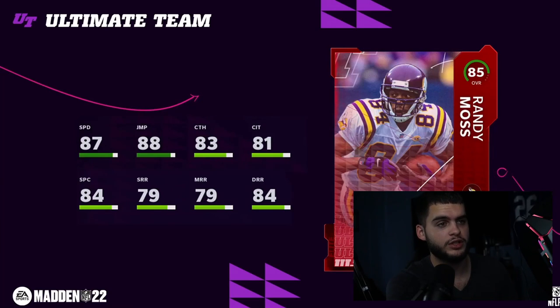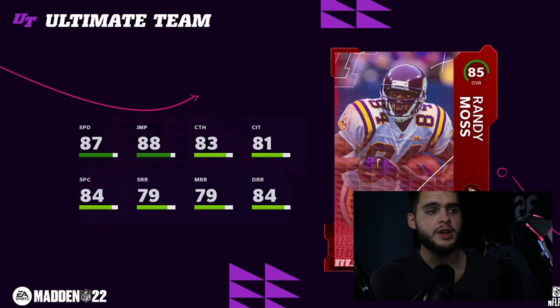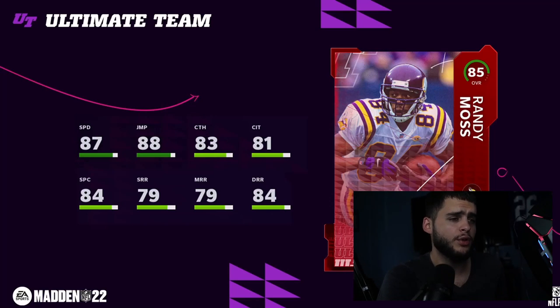Now let's compare with Mahomes' legends. First up is Randy Moss — for most people this might be the deal-breaker once you see him. Moss has 87 speed, so one faster than Welker and four or five inches taller. 88 jumping, 83 catching, 81 catching in traffic, 84 spectacular catch, 79 short route running, 79 medium, 84 deep route running. Off the rip he's going to be a spectacular deep-route guy — 84 deep route running with 87 speed is already going to be a great day one card. Mahomes with Randy Moss is going to be pretty crazy.